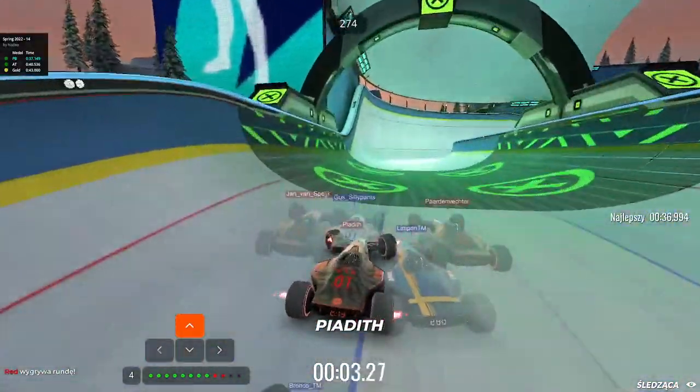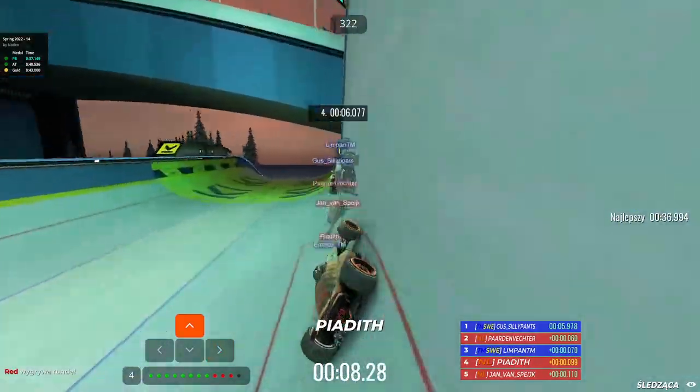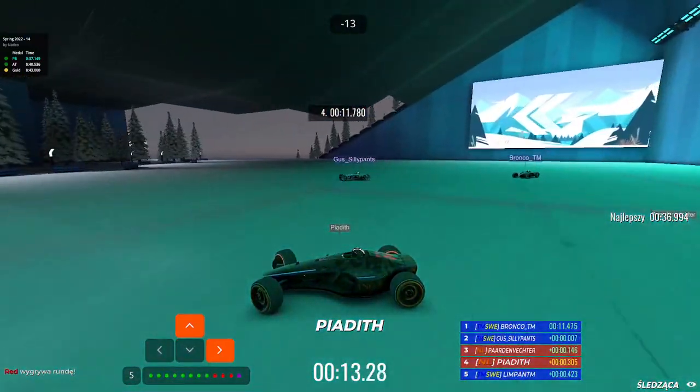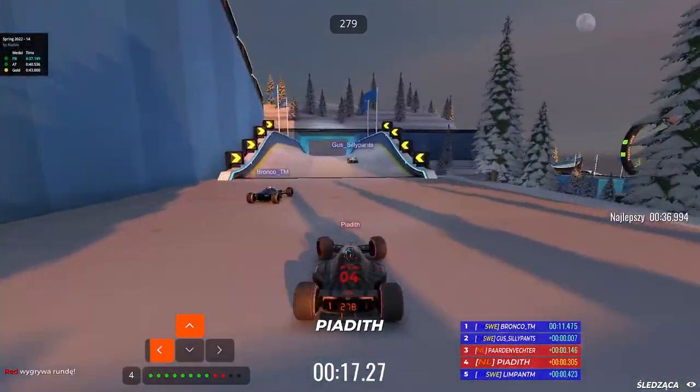Round number five - it is 3-1 for Sweden. Netherlands coming a bit back after losing three points in a row. Now it is looking way better for Sweden as Gas and Bronco are getting a very nice start, Limpan not far behind.